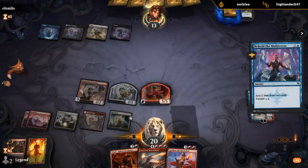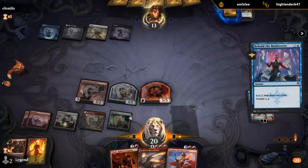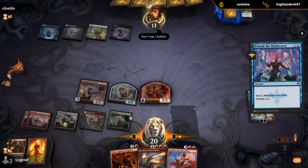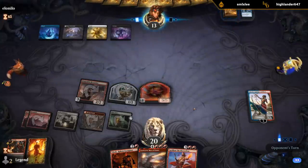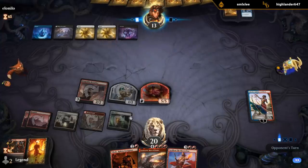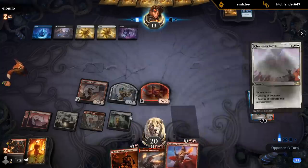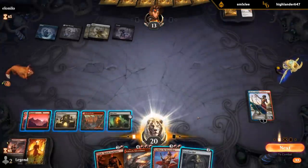If they just pass with a bunch of mana up, it becomes kind of risky to minus Saheeli on the servo with the dragon, because if they kill the dragon that could be bad. But then I can maybe resolve Sarkhan. They did have the sweeper, as we sort of expected. So now it's Sarkhan time.